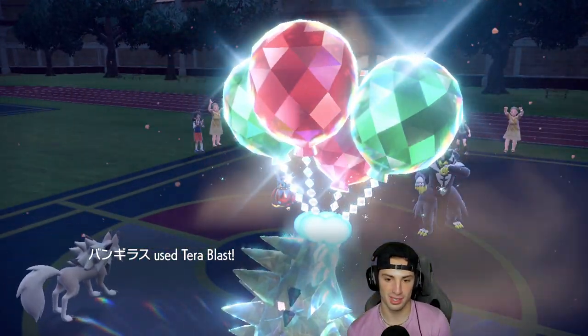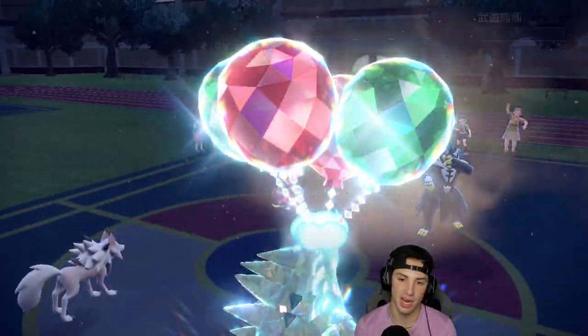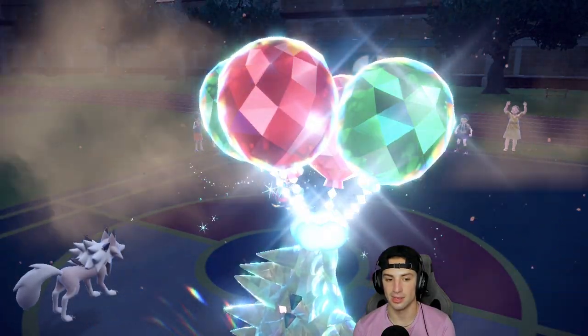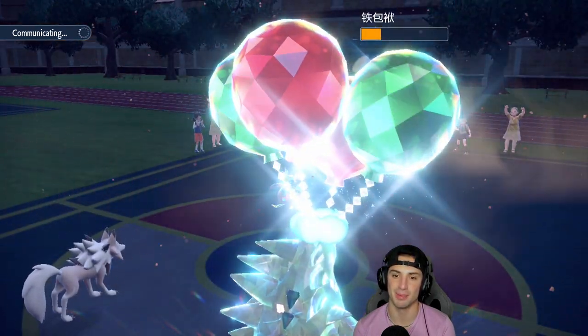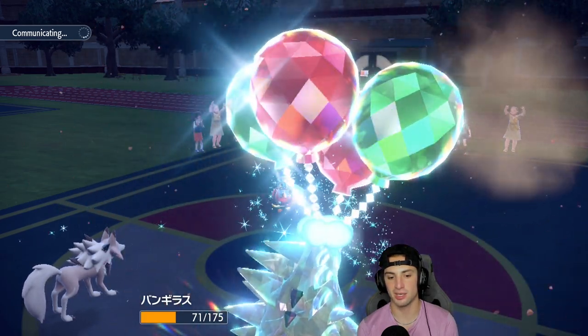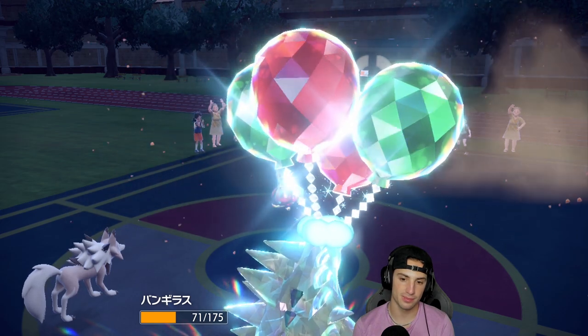The best part is Lycanroc is the fastest on the field, so I can get rid of Iron Bundle next turn with Rock Slide. Lycanroc getting things started, same thing with TTar getting rid of Urshifu — a big-time play. We see Buffet action chip up TTar and Iron Bundle, and we'll see who they want to bring out from the back end.